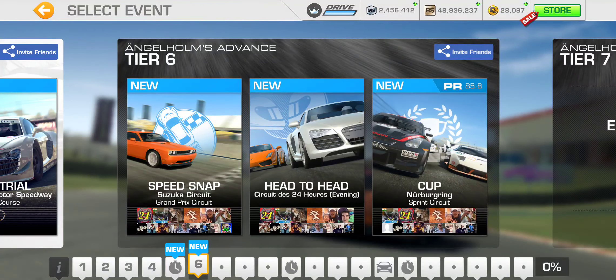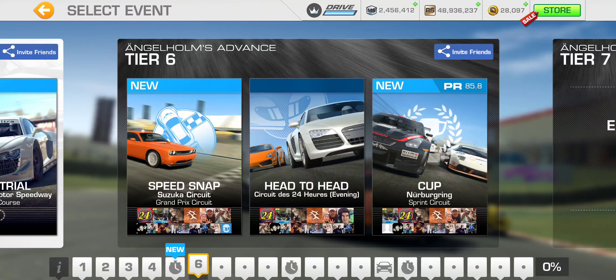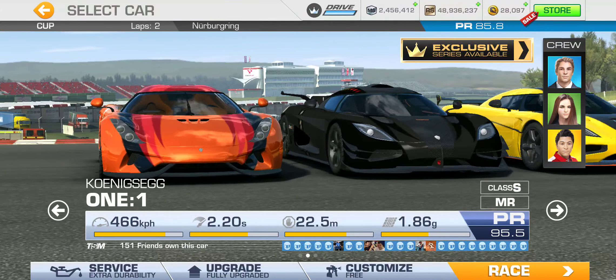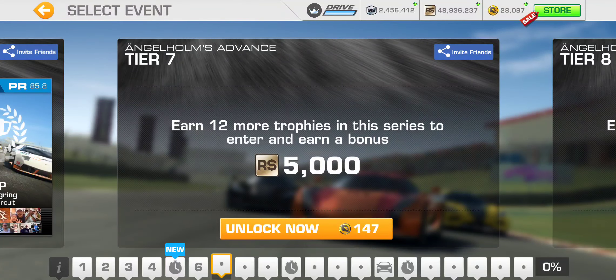Moving on to tier six: Speed Snap at Suzuka Grand Prix, head-to-head at the 24-hour circuit Le Mans — single lap, since that is a pretty lengthy circuit. The tier six cup is at Nürburgring sprint circuit, PR requirement 85.8, and it's a double-lap cup. Sprint circuit, not terribly long especially with these cars pushing upwards of 400-plus km/h top speed. Their acceleration isn't bad, and their braking distance isn't bad — it's just that because their top speed is so high, it takes a while to slow down.